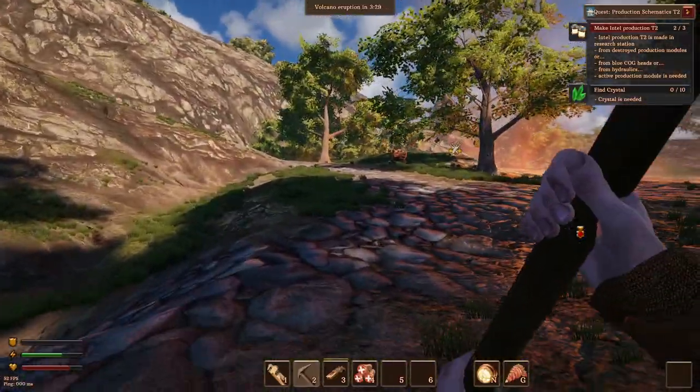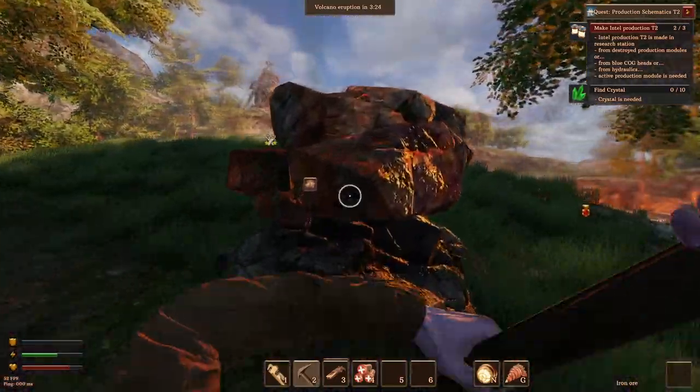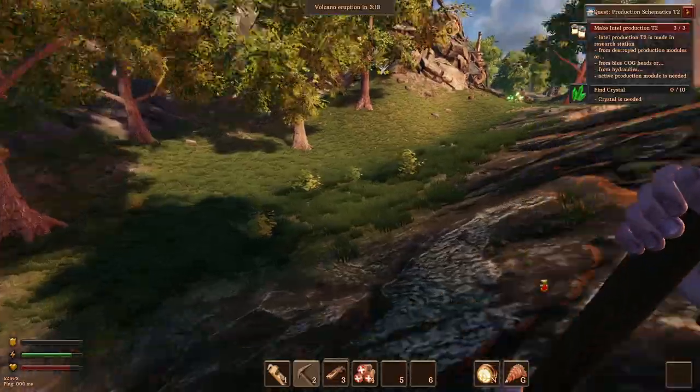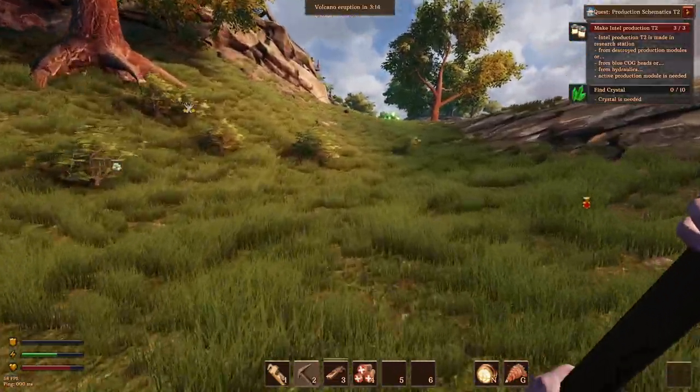Hopefully we find them. Let's just have a run around. What's that? Doesn't look like crystal - I think that's just iron, isn't it? Yeah, it's just iron, never mind. Let's see if we can find any though. Oh, there we go! There we go. On the surface. Perfect, we just found it.